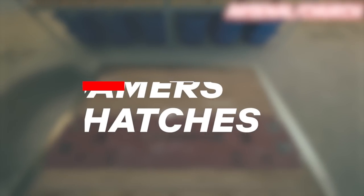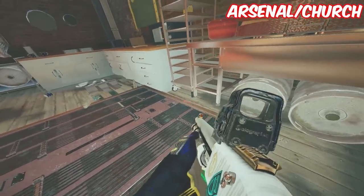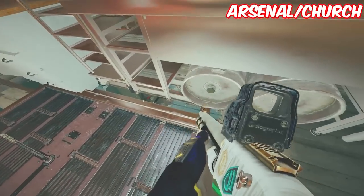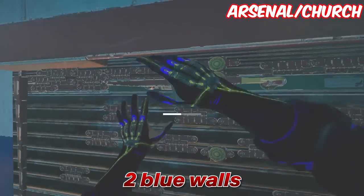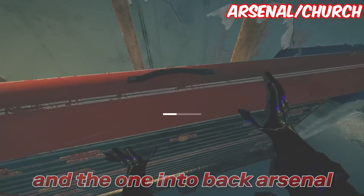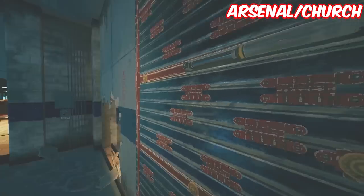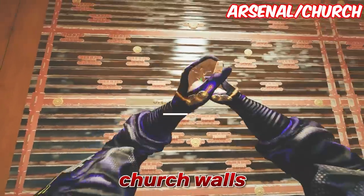Your roamers are going to get every single hatch — either a Vigil or a Wamai, anything that doesn't have a lot of utility. Don't forget these impact holes. One of your other teammates is going to get these walls here — we're going to get the two blue walls, the one into church and the one into back arsenal. These will help you be protected from dirt or anywhere that you get shot. After this we're going to get all three of the church walls as well.